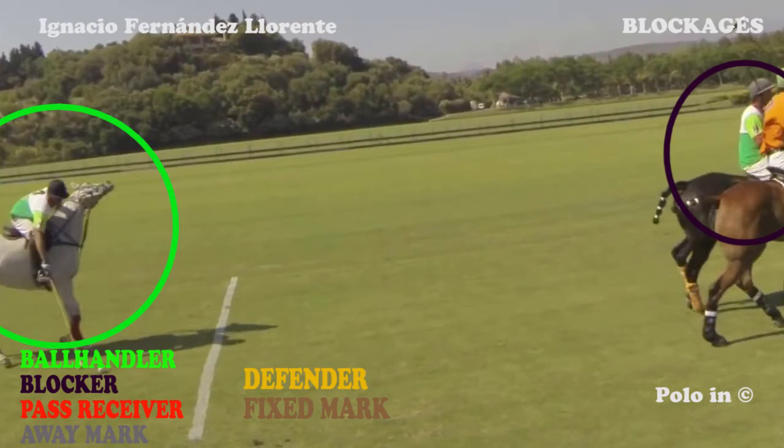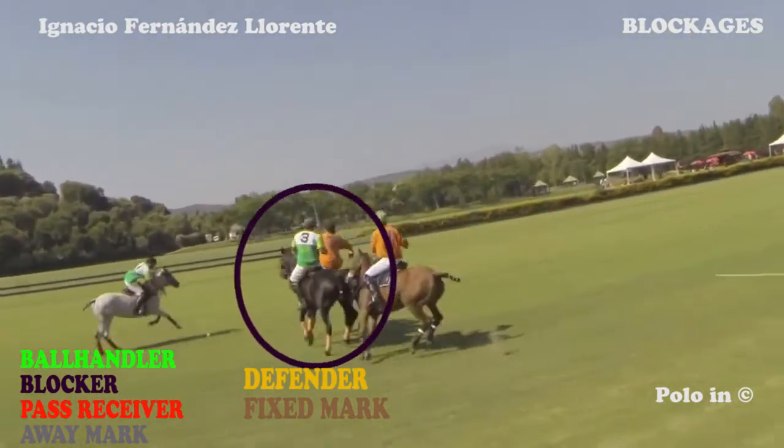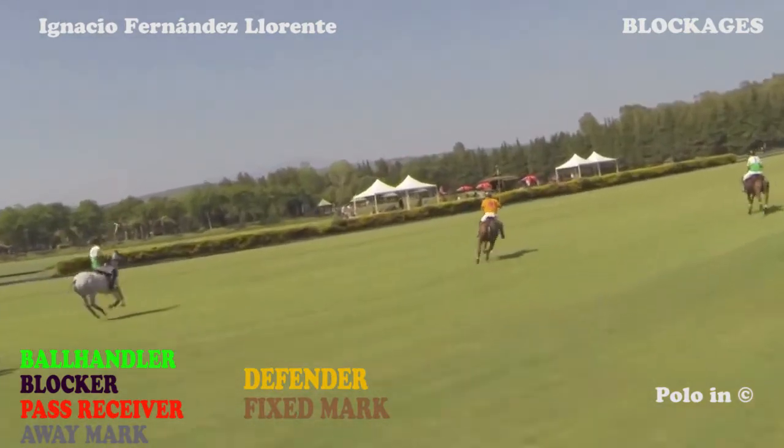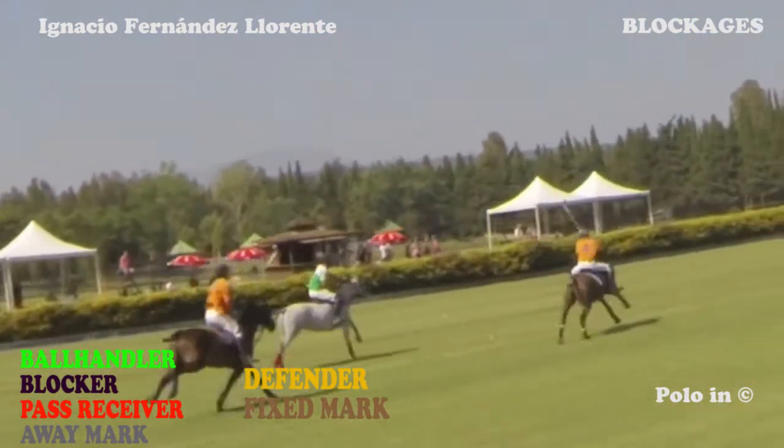Very good for the green players, very bad for the orange team. In this specific example, you have two green players towards one orange player — this is very bad for the orange team. With the game developing, another orange player goes for the ball handler, though the blocker protects the ball handler and allows him to accelerate forward with the ball.